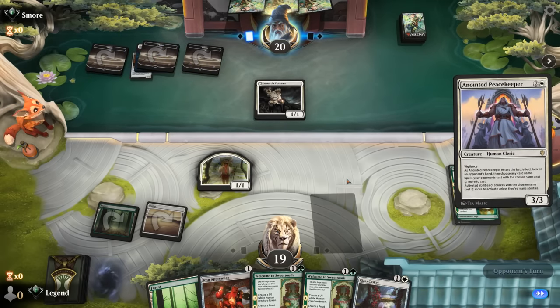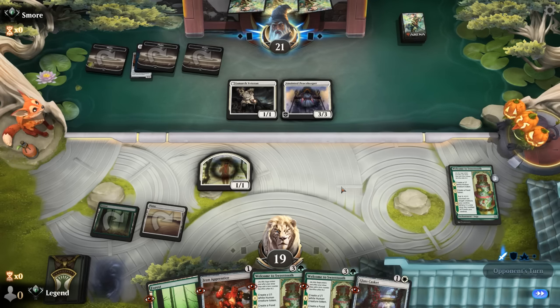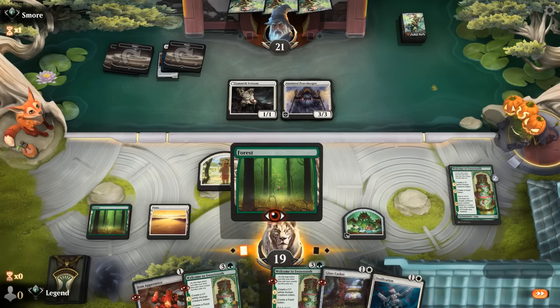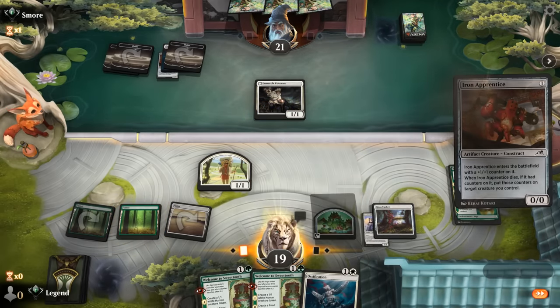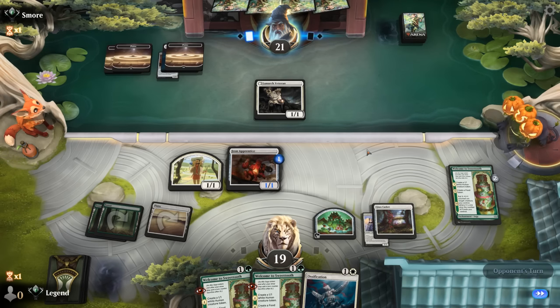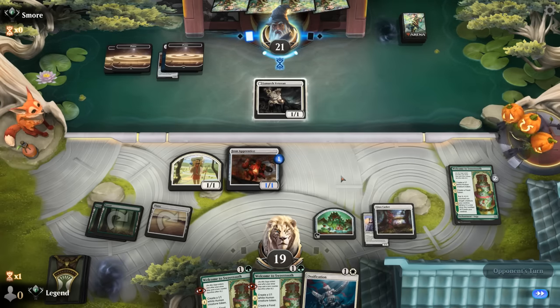I guess they could go after Welcome to Sweet Tooth, but then we just Casket the Peacekeeper and move on. Good that we picked up some removal. Opponent goes for Orsaga, which kind of forces us to deal with the Peacekeeper now. Ossification is also an option but I'll save that one for later in case they've got some four mana cards. Ideally we can put the counters on Apprentice so if it ends up dying we can at least move all the +1/+1 counters onto the next creature.